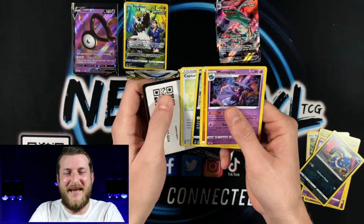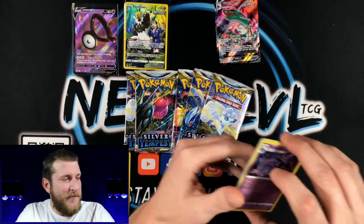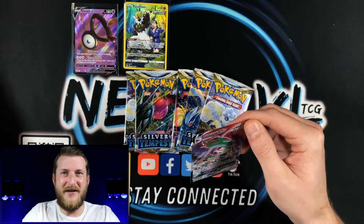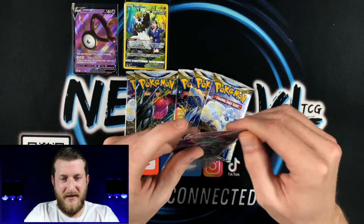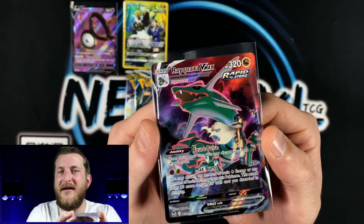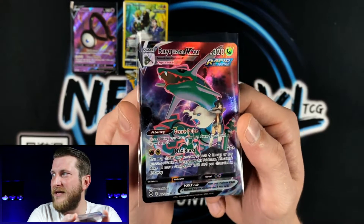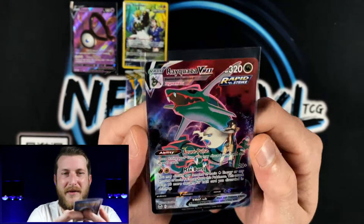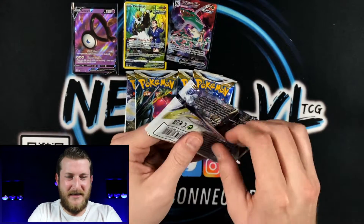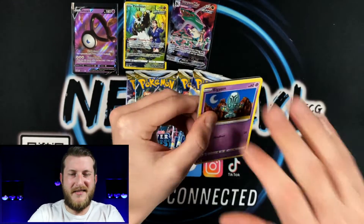Just a Miss Magius non-holo alongside it, but I will take that Rayquaza VMAX all day. This second booster bundle is already better than our first one. Let's get this Rayquaza sleeved up right away. Looking very nice — Zinnia is there with Rayquaza, her back kind of turned to us, which just makes it look extra cool. Really nice bright colors, this card really pops. I'm super happy with that.